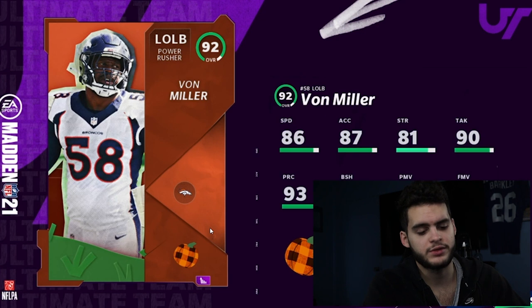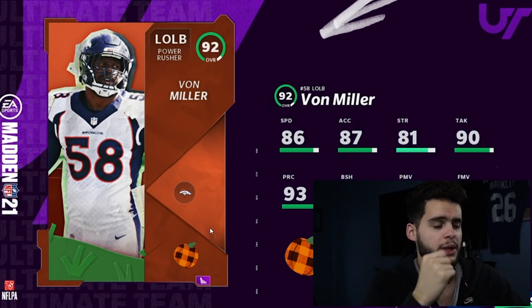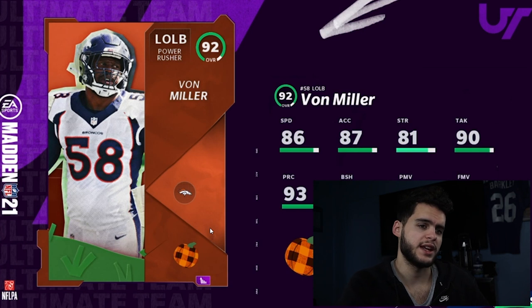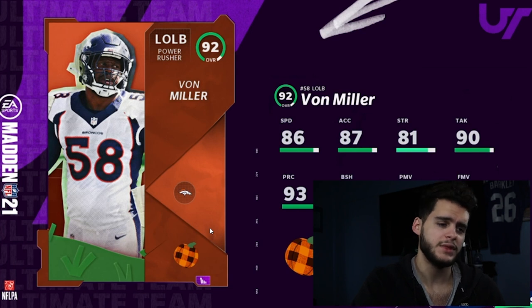Next we got Von Miller — this is one of the new automations. Remember we had the original four automations like Pat Pete and them? This is one of the new four. Von Miller: 86 speed, 87 acceleration, 81 strength, 90 tackle, 93 play recognition, 91 block shed, 91 power move, 88 finesse move. Power from chem — he's gonna be one of the best pass rushers in the game and be super athletic with great block shed, great power move, great play rec.